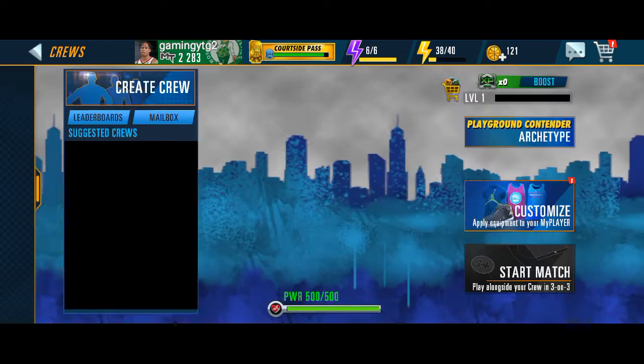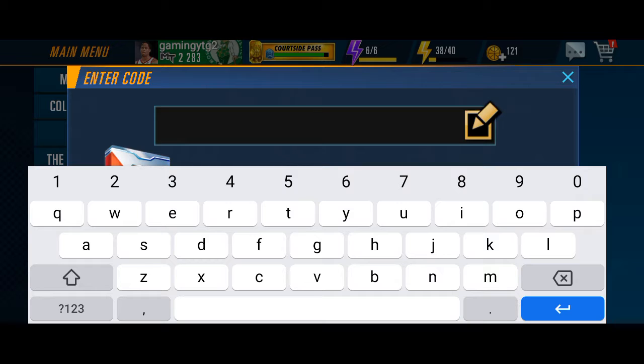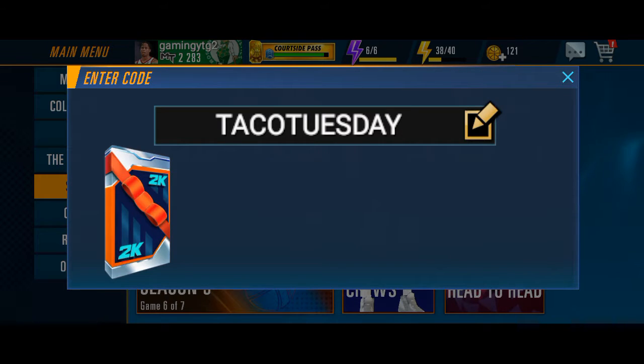Here is the redeem section below the crew — I click on crew and here is the redeem section. You have to enter your codes here to claim them. The single and only working code will get you a LeBron card, and that code is TACO TUESDAY — T-A-C-O T-U-E-S-D-A-Y. No other code except TACO TUESDAY is working.